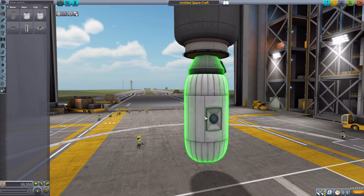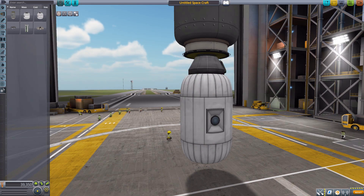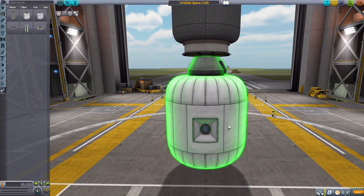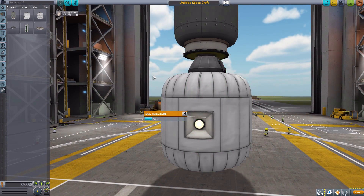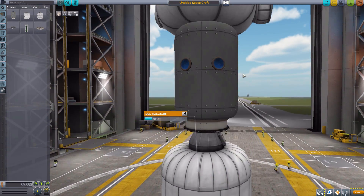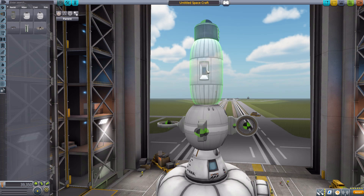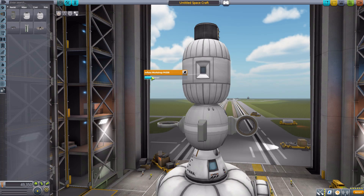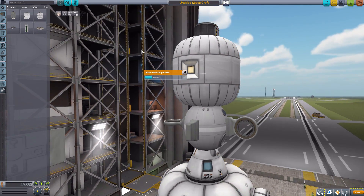Next is another inflatable part: the Inflato Habitat, which can hold up to six crew members once inflated and crew has been transferred over. It has a hatch up top for entry and exit, and windows on either side. Going further, we have the Inflato Workshop which also holds six Kerbals and is similarly deployable, just with a differing interior view.